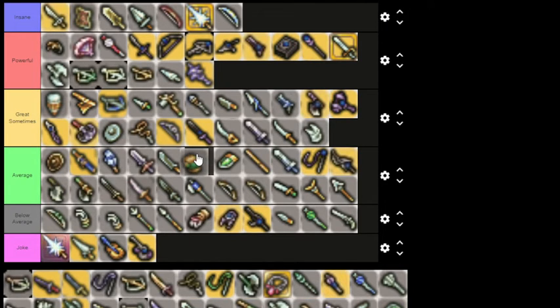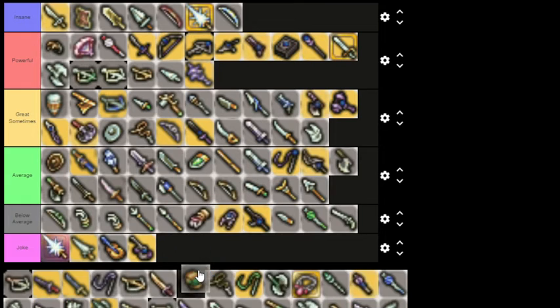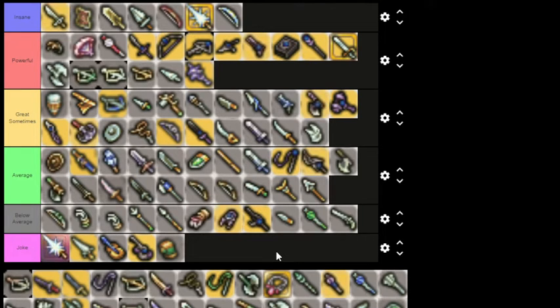Daedalus Gauntlets — going into Joke tier. Their thing is they've got a luck bonus, which is cool, and I like luck bonuses, but you just cleared Palace of the Dead for this crap and it's just a basic gauntlet with a luck bonus. What the hell is that?